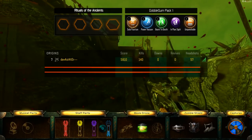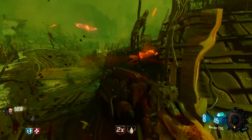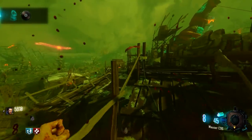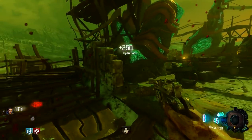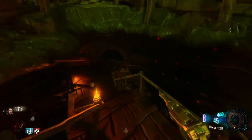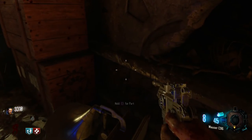Welcome to the gramophone section of the video. The gramophone itself is really easy to find every game because it's always in the same spot. Head towards the excavation site or where the Pack-a-Punch is, and when you go underneath the Pack-a-Punch there is a wooden table with the gramophone on the ground beside it every single game — it never moves.